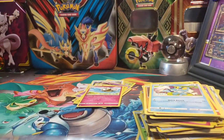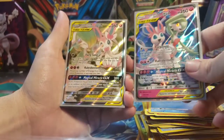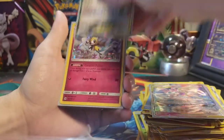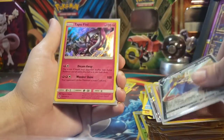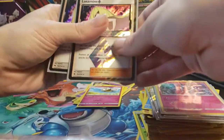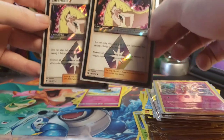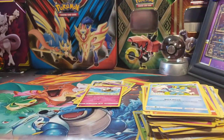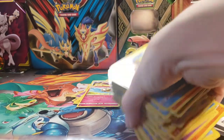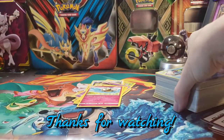All right, let's do the recap. We got both Tag Team Gardevoir and Sylveon — the regular and the full art. We got a Ribombee, a Zacian V — really awesome, probably the pull of the day — a Tapu Fini, and two of the same Prism Star Lusamine supporter. I usually don't pull Prism Stars so pulling two of the same one is kind of weird! If you liked what you saw please give the video a like, subscribe for more Pokemon content, and we'll see you in the next video!